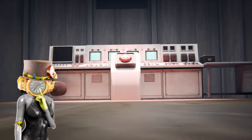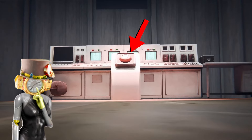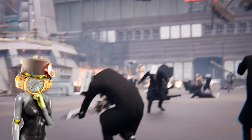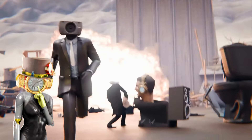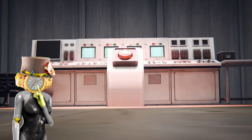The episode starts with the headquarters of Skibidi Toilets. They have computers here, and a button in the middle. On the right, there's a table with some keys, and we can also see a chair upside down, which means whoever sat there was in a hurry. Now we can see a battlefield with a lot of cameramen and Skibidi Toilets fighting each other. We can see Speakerman running somewhere — and that button again. I guess it's where Speakerman is running, and this button is very important.